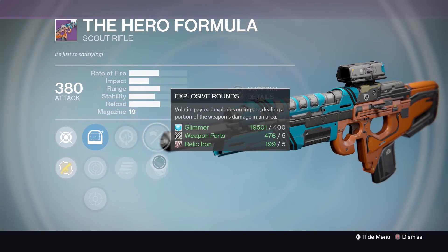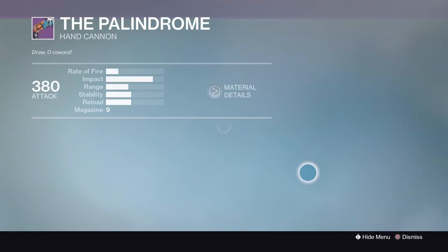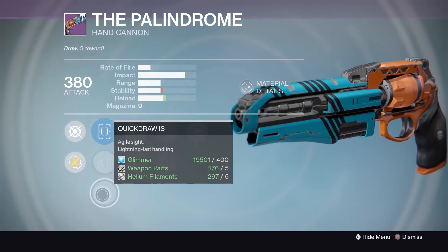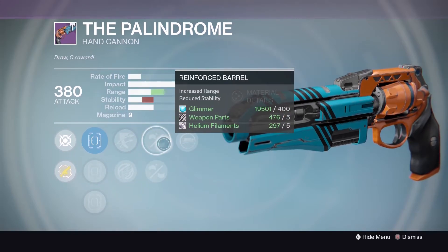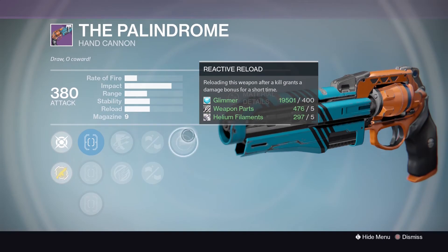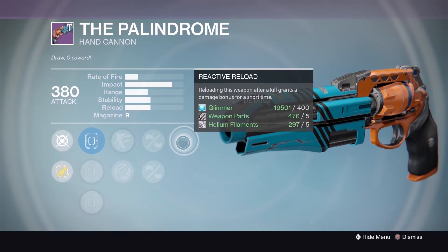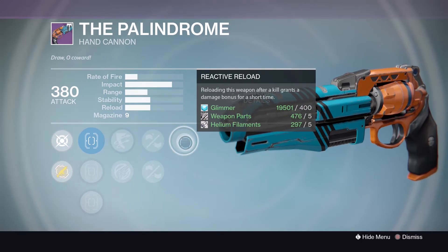The Palindrome hand cannon: True Sight, Sure Shot, Quick Draw, Outlaw, Icarus, Reinforced Barrel - look at that range - Casket Mag, Reactive Reload. Last week's roll was pretty boss; this one still isn't bad especially with that range. With Reactive Reload and Outlaw you can get a pretty good synergy going. Not as good as last week but if circumstances are right, this will be pretty boss.